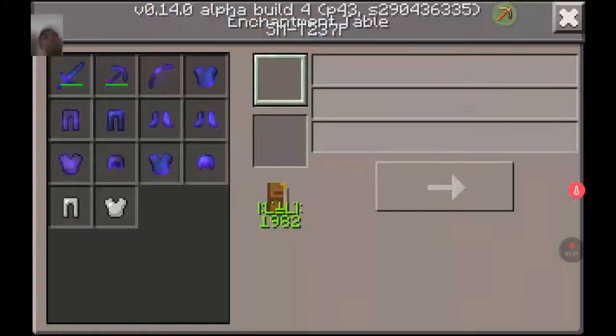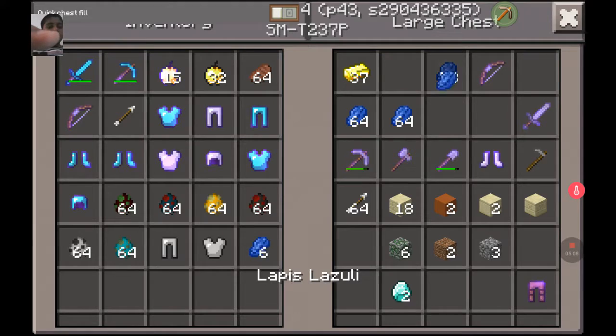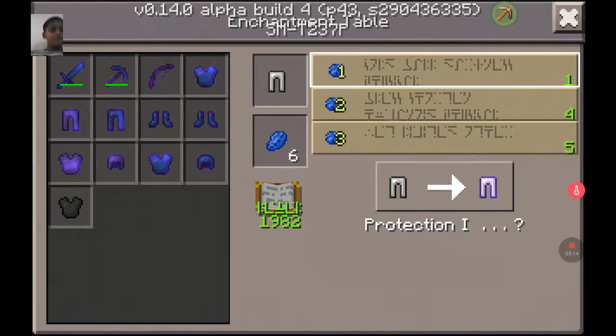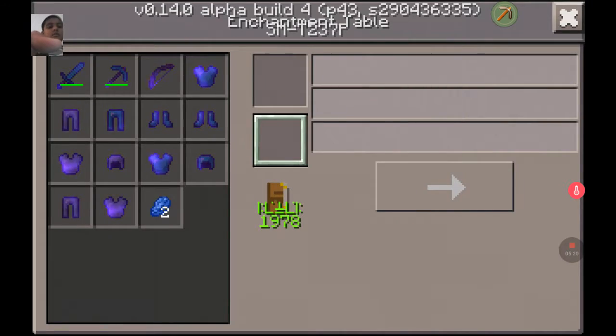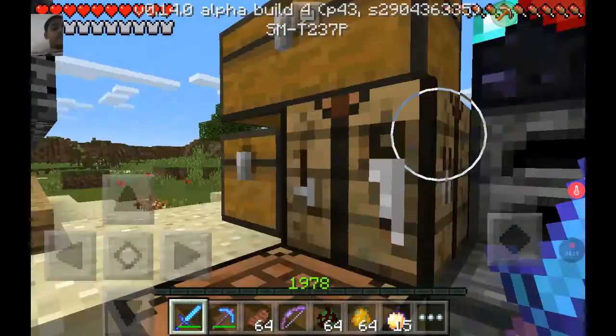I need apples. I need protection six and protection one. Done — okay, I'm done here. Let's get started.